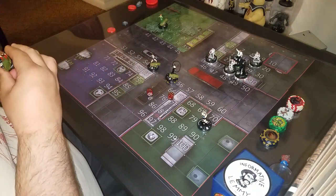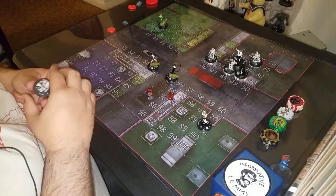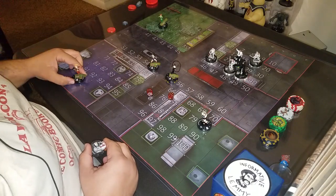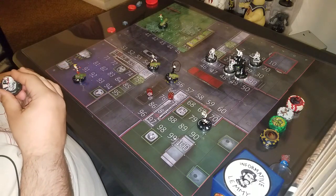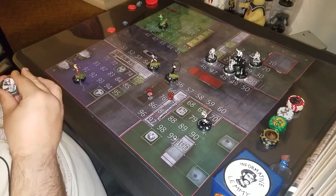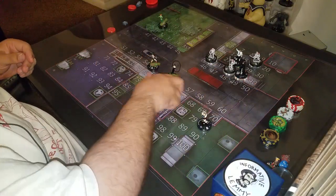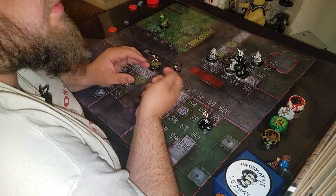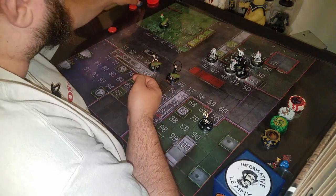So in this scenario, Turtles would have six points because six points kills Harley. WWE would also have six points. So we're roughly a third of the way through the game. Initiative is done.